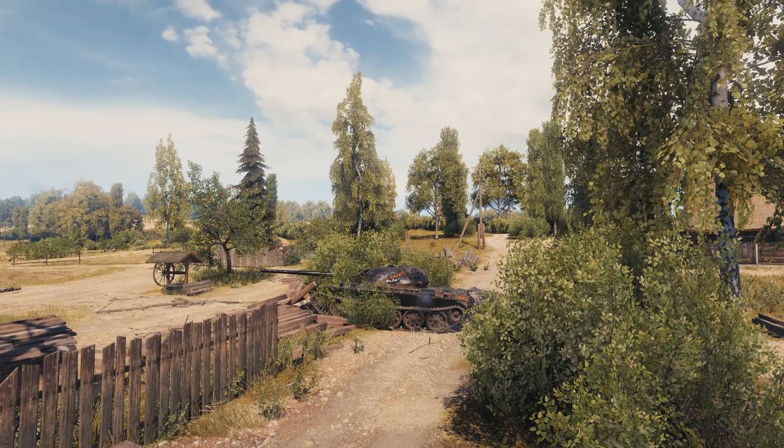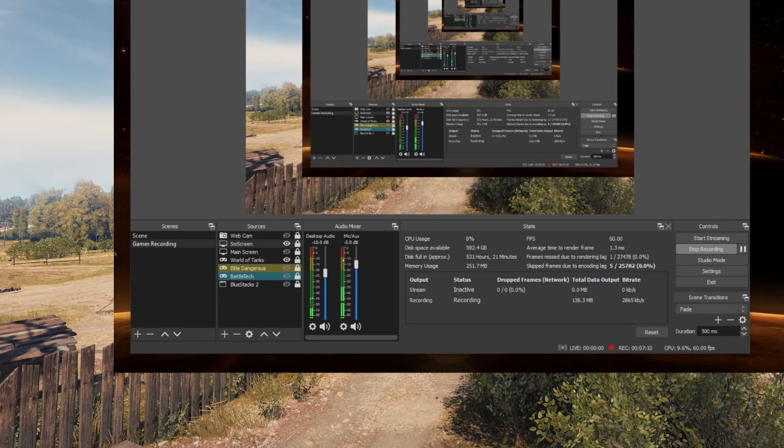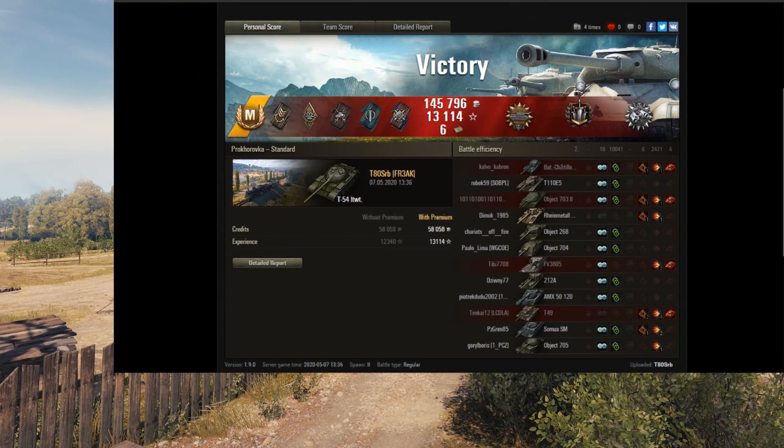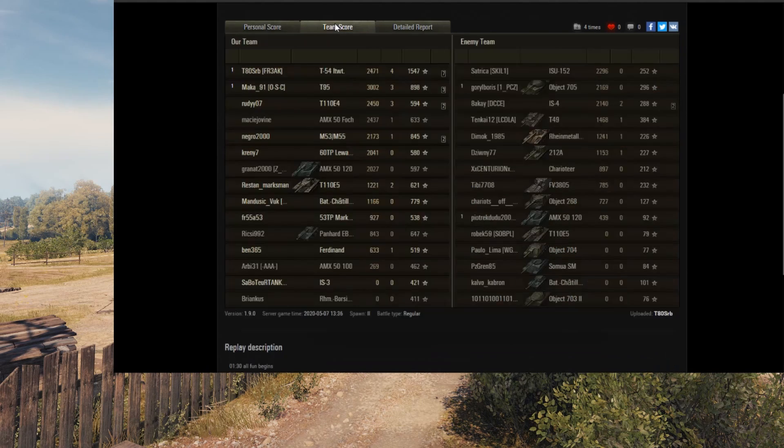Let's go ahead and run over to wotreplays.eu to see how they did. Alright ladies and gentlemen, here we are at wotreplays.eu. As you can see, that was a pretty fast battle — we'll get to that in a minute. As you can see here, T80 got Ace Tanker. That Ace Tanker came from 1,548 base experience.